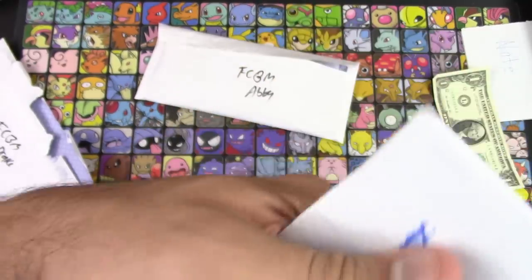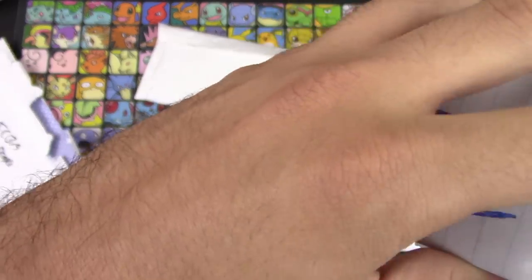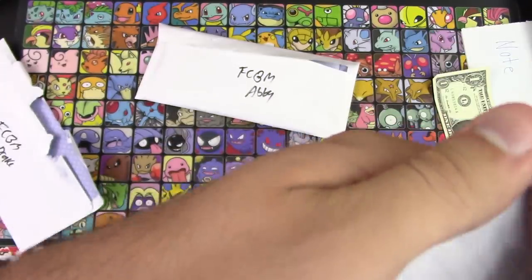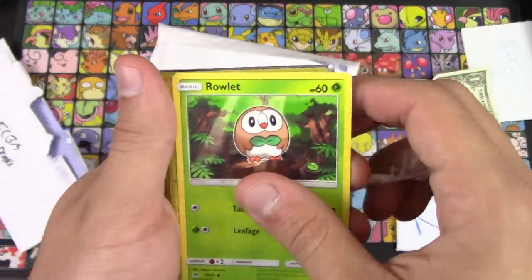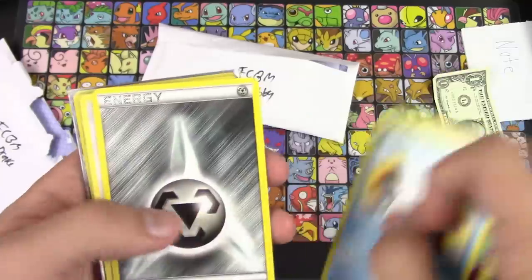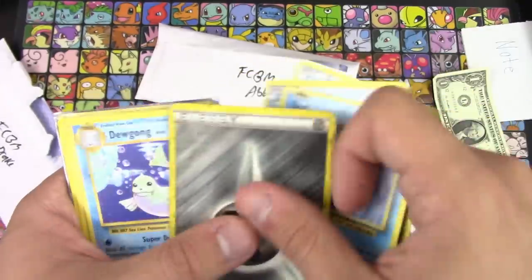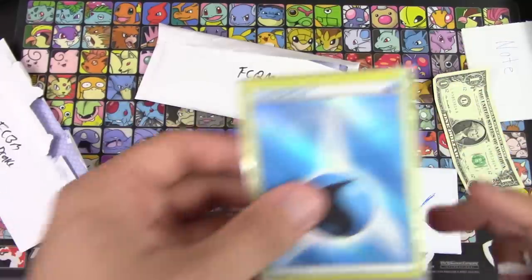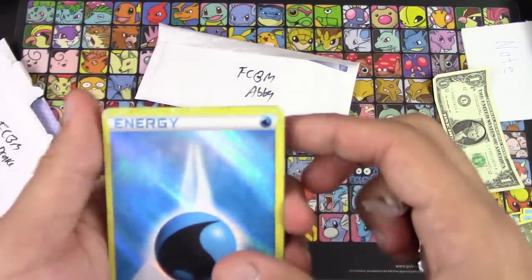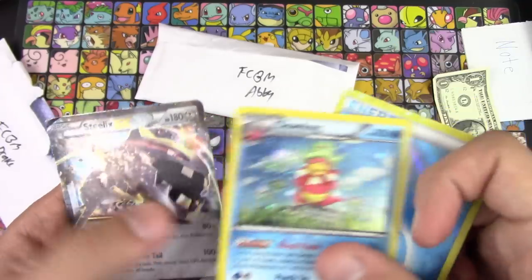There's something here for me too, if I could get this open — there's so much tape. We have Ralts, Golett, Snubbull, Snorunt, Metal Energy, Porygon, Sealeo, Steel Energy, Dewgong, Cloyster, Vibrava. We also have a sleeve, a Reverse Holo Water, Slowking, Galactic Holo, and a Steelix EX. Very cool indeed.